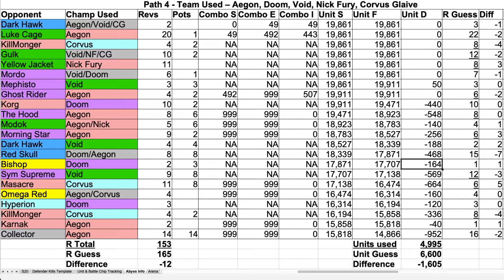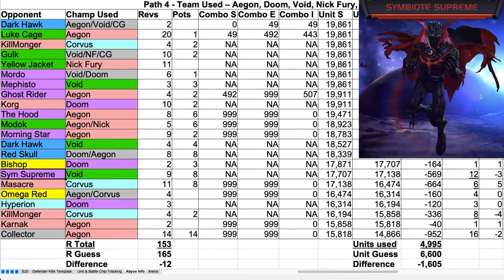The next fight I had was Symbiote Supreme. For Symbiote Supreme, I used Void. It took nine revives, eight health pots, and cost 569 units.